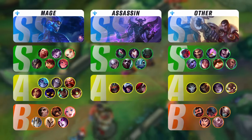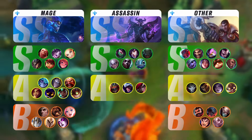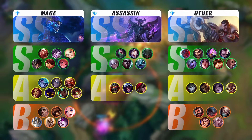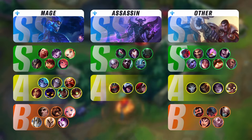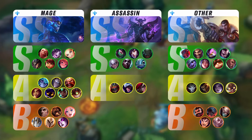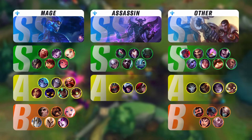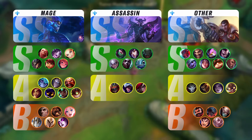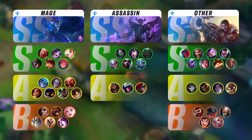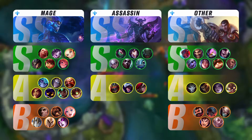Now let's talk about the mid lane. Not many changes are happening — we still have Aurelion Sol, the king of the mages, closely followed by Vladimir and Twisted Fate. Annie can be an absolute force to reckon with, because she can deal with all of these champions simply with the power of Hexflash and her ultimate. Zoe requires you to be a very good player. Lux is a lane neutralizer that sits back and throws spells on cooldown — if you get hit once you die. And Syndra is probably the weakest of all these champions, being the most fragile with the highest cooldowns.